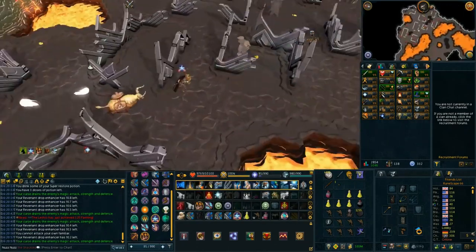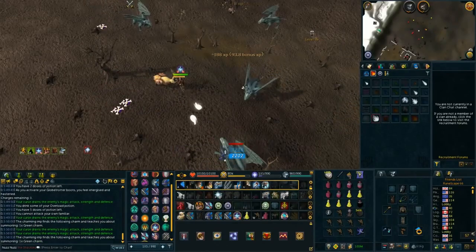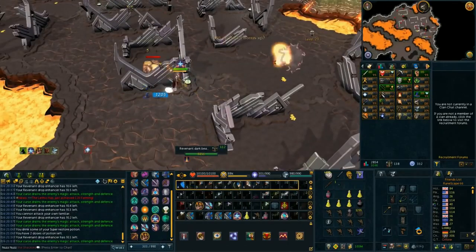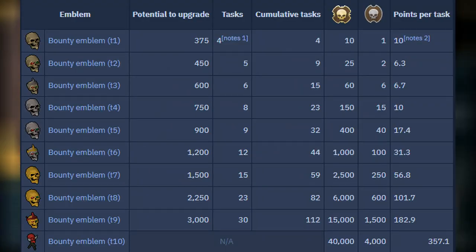Wilderness Slayer, or Slayer bounties, are Slayer tasks only available from Mandreth in Edgeville and they must be completed in the Wilderness. The main way to make money with Wilderness Slayer is through upgrading a bounty emblem. These emblems are received for free when you complete one Wilderness Slayer task. When held in your inventory while completing Slayer tasks, you gain potential which will upgrade your bounty emblems into higher tiers. It requires a total of 112 Wilderness Slayer tasks completed to reach the full potential of a tier 10 emblem.